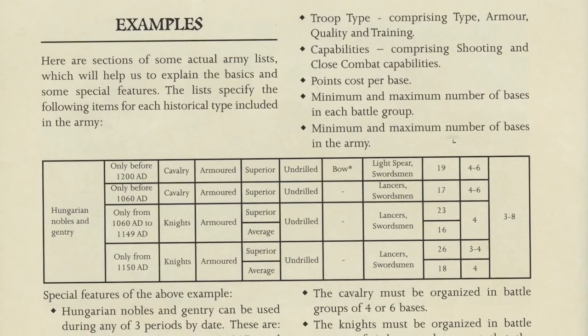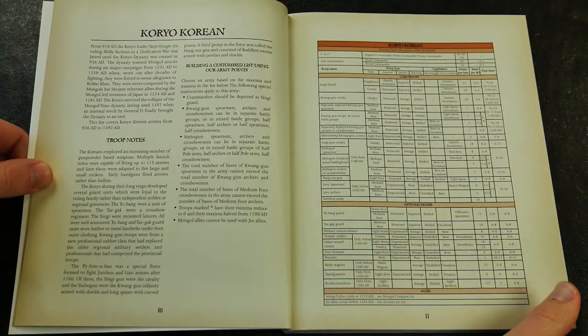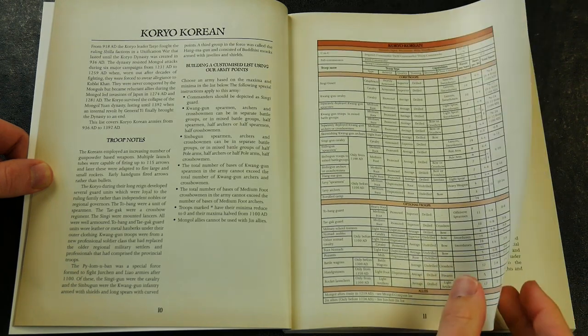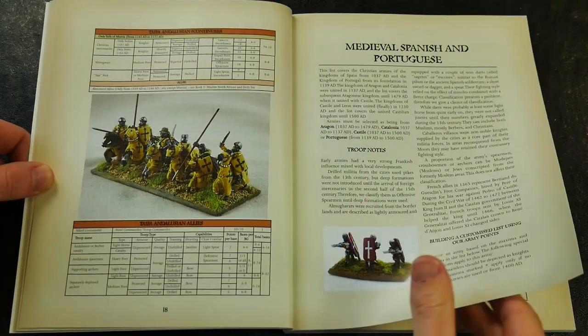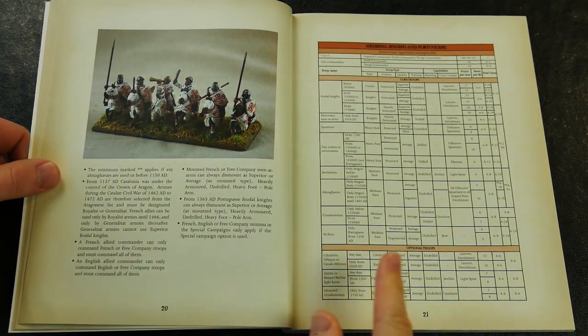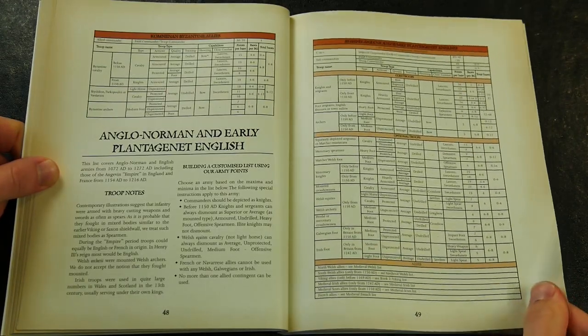The army lists each provide an overview of the history and fighting styles of each army, before focusing upon the army lists themselves, organised in tight but easy to read columns. Some are more obvious lists than others, but the whole covers pretty much every conceivable force that a player could ever want to use with the rules.